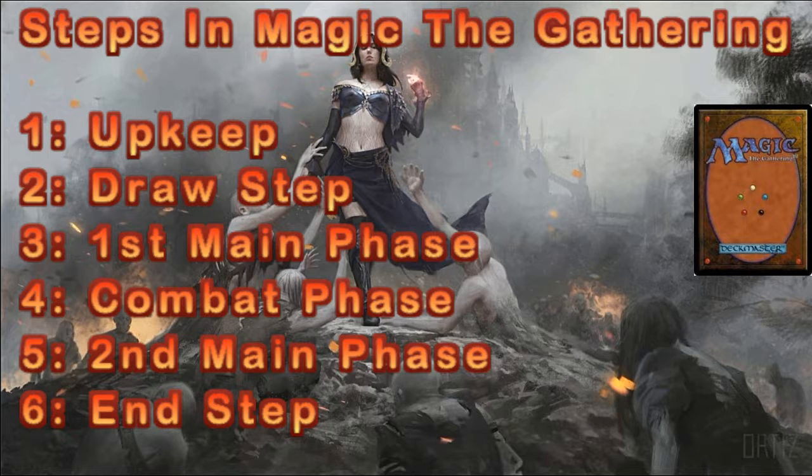Then you have your draw step — very important, you'll come to realize this the more you play. After your draw step, you have what's called your first main phase. This is where you can lay anything down: your one land, creatures, instants, and sorceries. Sorceries can only be played on your main phases — we'll get into that later.